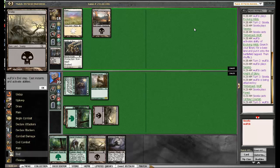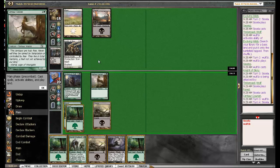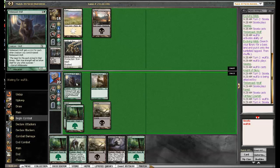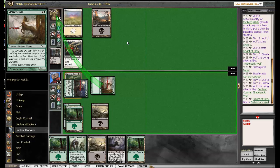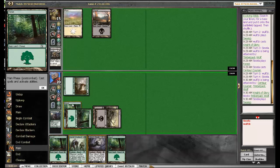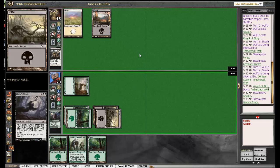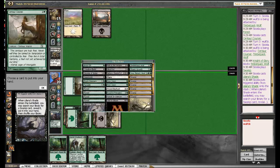He didn't play another Exalted guy and he missed his land drop, so I'm killing the Timberpack Wolf, which is great. Of course he might very well have Show of Valor but if he does, more power to him. That's a great trade for me. He doesn't have Show of Valor. We are going for the shade and the Packleader next turn — the shade will just be a stupid 1/1, which is one of the reasons it's not a great card.